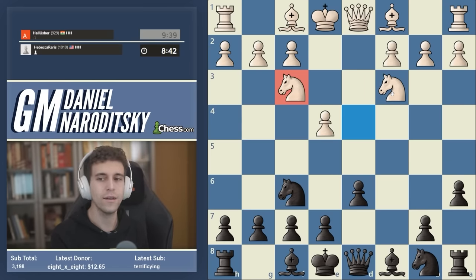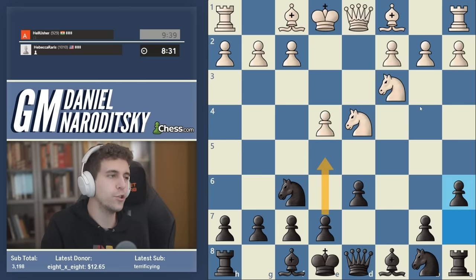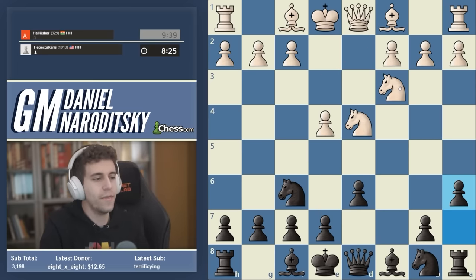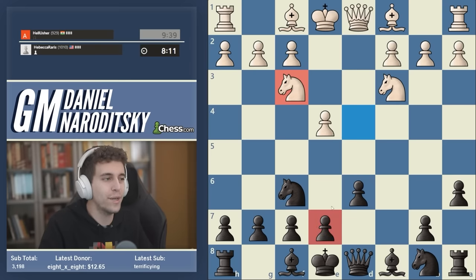The first important general conceptual point in the Najdorf is that Najdorf setups are divided into two categories. Category one: you push the pawn two squares — e7-e5 — and this is going to be our response to bishop e3 and bishop e2. Category two: you push the pawn only one square. In some positions you have to play e6; in others you have a choice. For the time being we don't really need to commit our e-pawn — we can wait for white to show their cards.